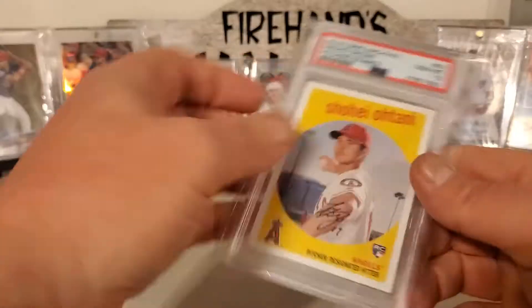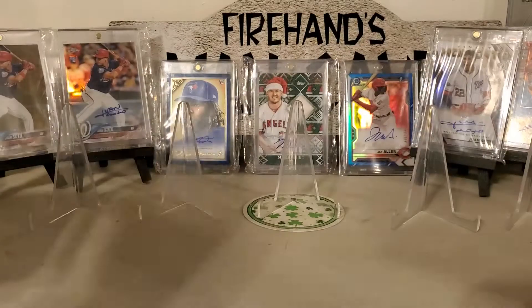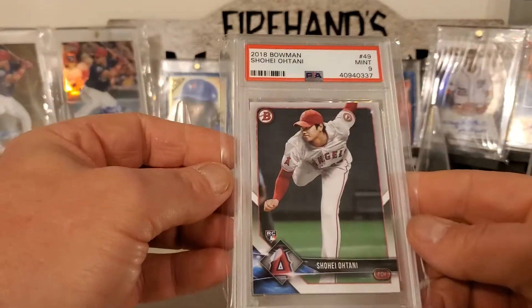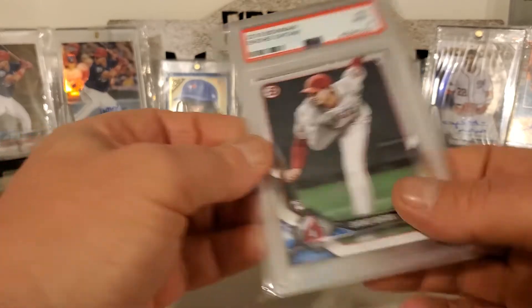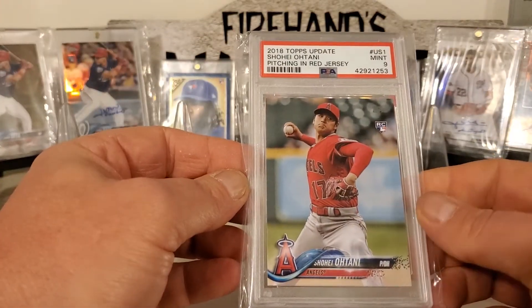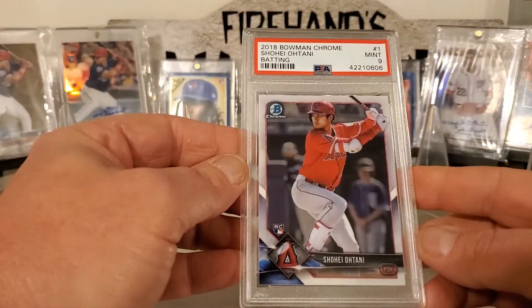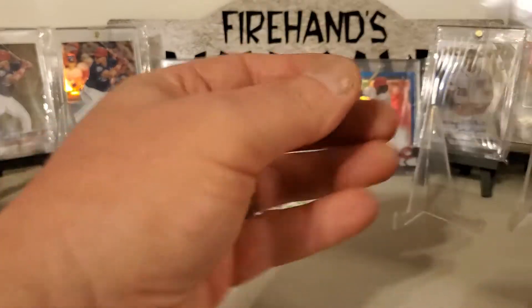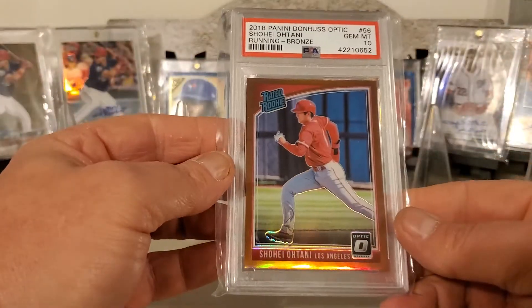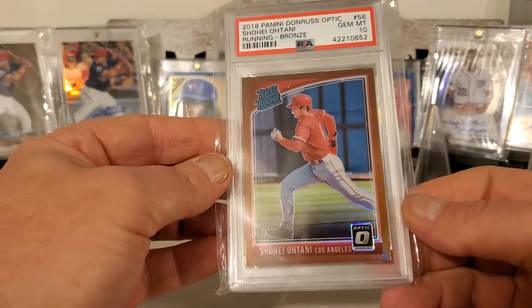This one's SP. 18 Topps Archives Pitching Stance. 18 Bowman Paper. Pitching in the Red Jersey from 18 Update. 18 Bowman Chrome batting. 18 Donruss Optic — here's Running, the bronze. It's a cool card, I like that one.